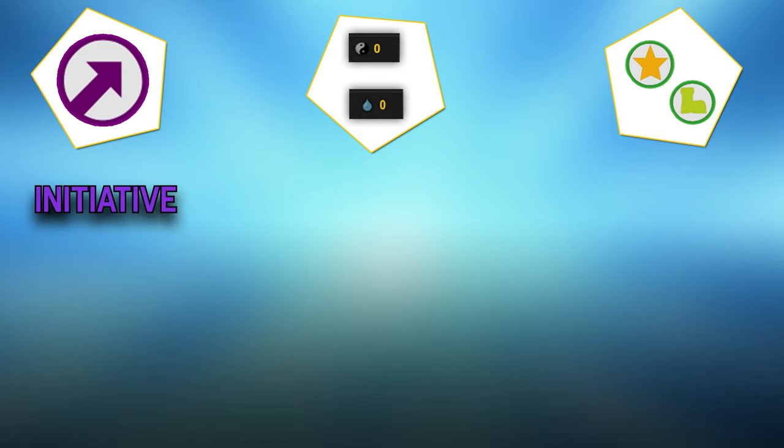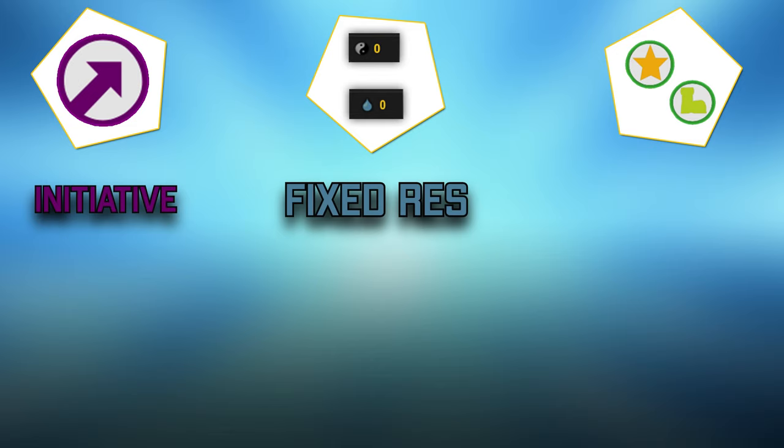The first one is initiative. If you see a character that starts first, it can be a good sign they are playing a chance build. It helps even more if nobody is playing initiative pets like Scrot and this person still starts first — that can be a sign, though it's not a rock-solid indicator because certain items can give initiative to any build. But initiative is something that chance sets give a lot of.